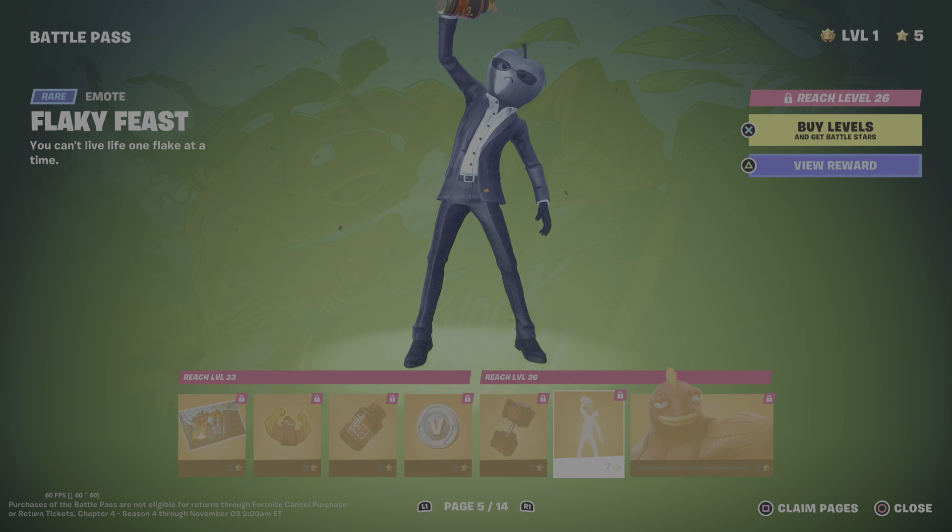Then we have the Mei Loading Screen. The Mei Junior Back Bling. We have the Uwu Wrap, V-Bucks, Drones Y-View Spray. The Original Bonk Bunny. Then we have the Mei Outfit. Then we have the Black Hat Mei Loading Screen, V-Bucks, Race to the Horizon Music Pack. The Bunny Bop Emoticon. Dark Mode.